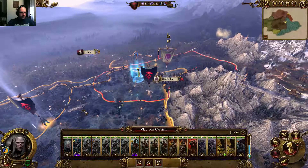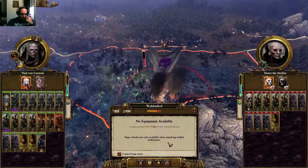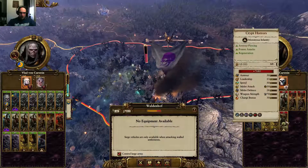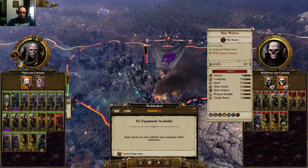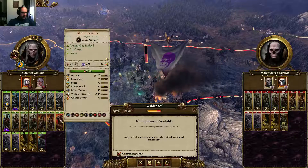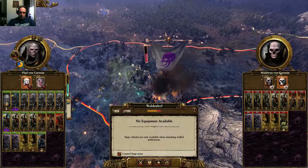These earplugs... this headset is just doing a lot of pressure on me. I want their souls! He doesn't have any walls here. He does have these Crypt Horrors, so that's dangerous. I can just send my Blood Knights against them. Pretty sure I can fight this out pretty easily.